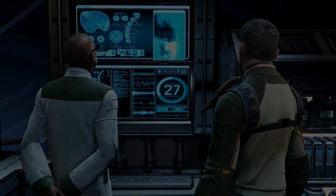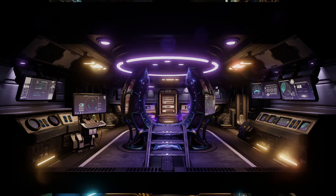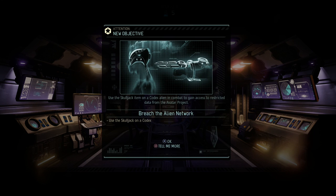So our next objective will be to skull jack a codex: use the skull jack item on a codex alien in combat to gain access to restricted data from the Avatar Project.